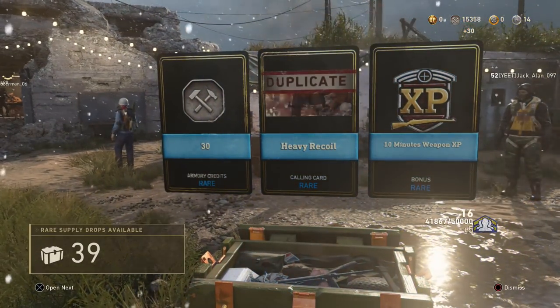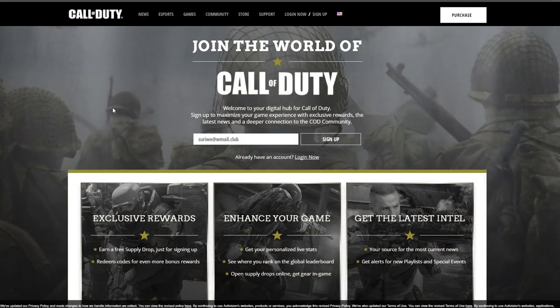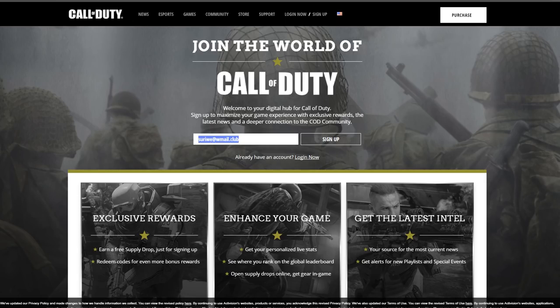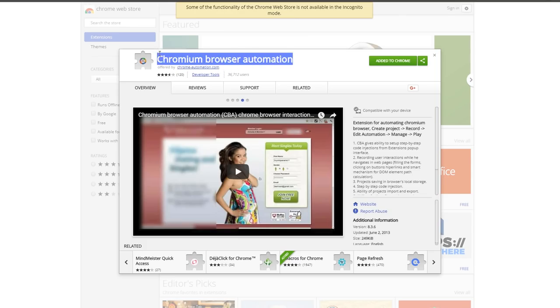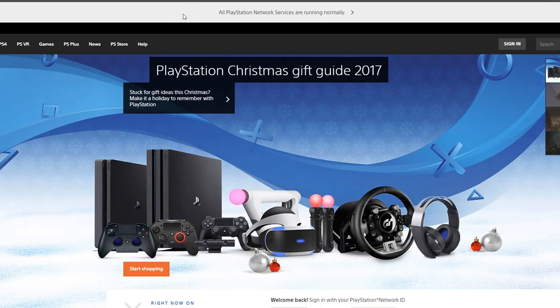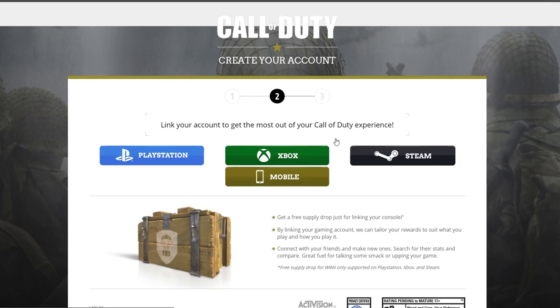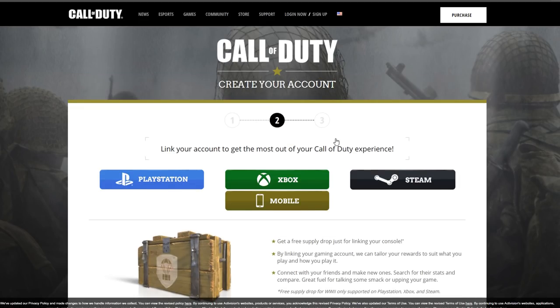There are going to be a few requirements. You are going to need to make yourself a fresh Call of Duty account, and you're going to be using a temporary email account — for example, I'm using GetNada. You're also going to need a Chrome extension, which is an automated browser extension. Once you have done that, open up in a new tab the PlayStation or Xbox website, and from there go over to the Call of Duty website.